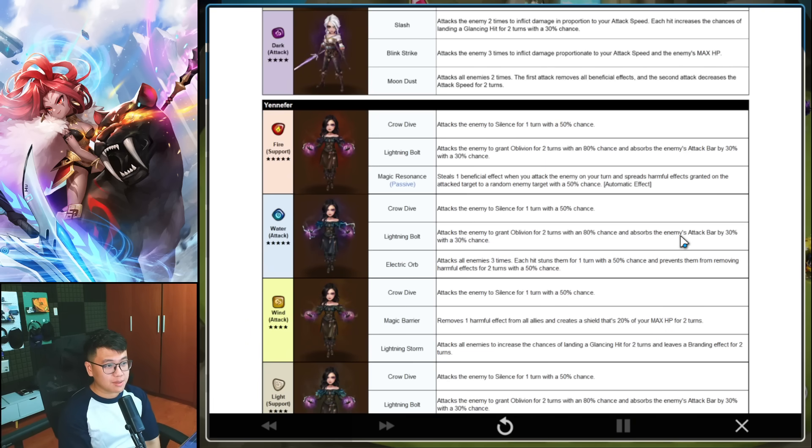Yennefer — Fire is a 5-star unit. Skill 1 has Silence with a 50% chance. Skill 2 is Oblivion and absorbs attack bar. Skill 3 passive — steal a buff when you attack the enemy and spread harmful effects granted to a random target with a 50% chance. So she can strip Oblivion, steal some attack bar, and spread Oblivion to a random target. If you land all the right effects, it can be quite something — but the random target might have immunity, so you won't spread anything. Still sounds very fun on paper, and she's another Oblivion unit.